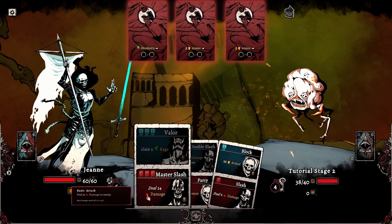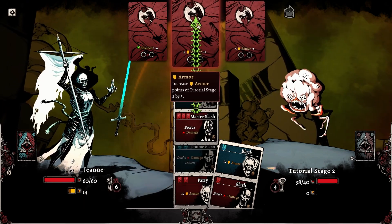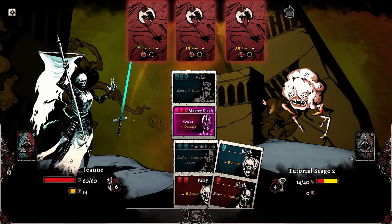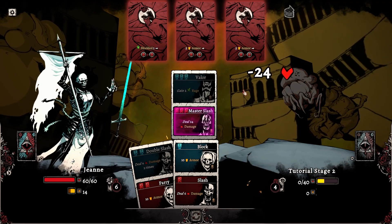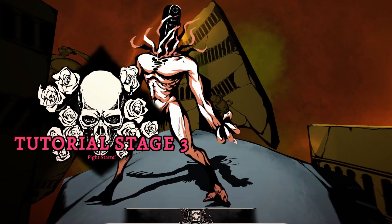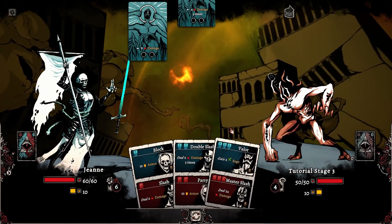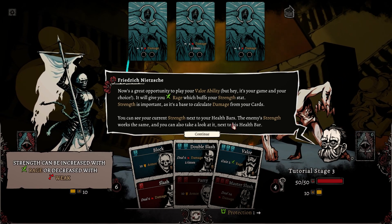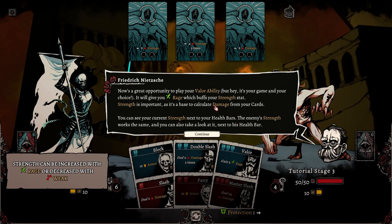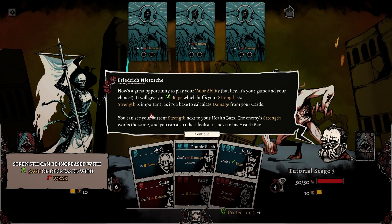'Two-cost abilities will fill one charge on two enemy cards of the matching color. Cost three will fill one charge on all three enemy cards. Keep that in mind — the enemy can activate more than one reaction if more than one enemy card gets charges filled.' We're just gonna shield up a little bit. He's going defensive. We do have enough to do a Master Slash — worth it. And we can do a second Master Slash and kill it. Sick.